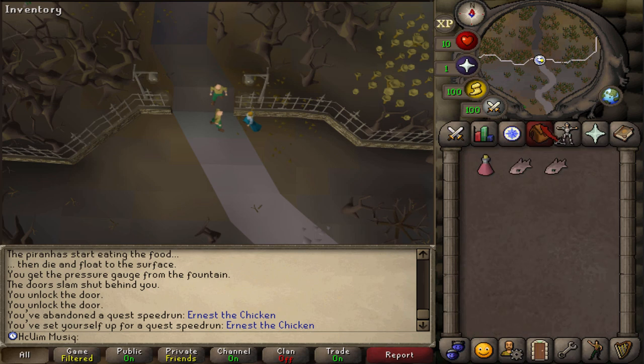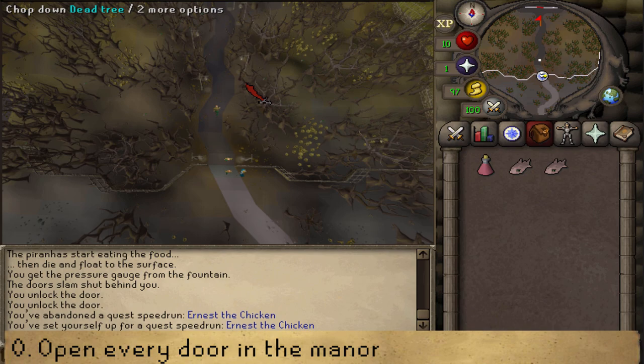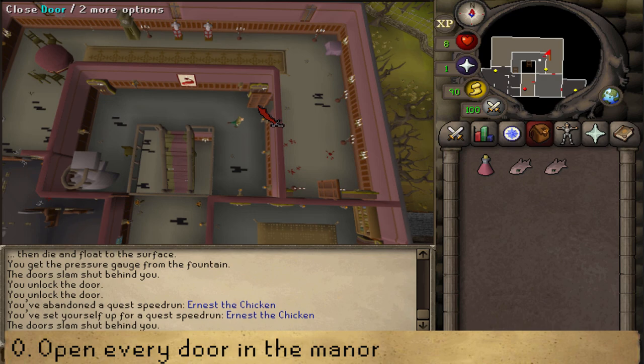Hi and welcome to my guide. Today we're going to be speedrunning Ernest the Chicken. Before we actually do the speedrun, let's go north and check if every door is open. This speedrun is really annoying and you need to be tick-perfect, so every closed door is a big problem. What I'm going to do is close and open every door once so I'm sure they'll be open when the speedrun starts.